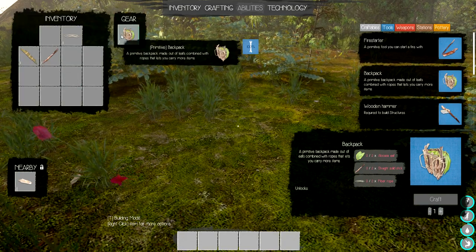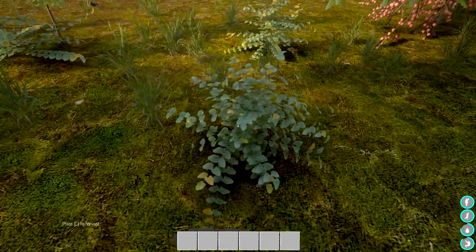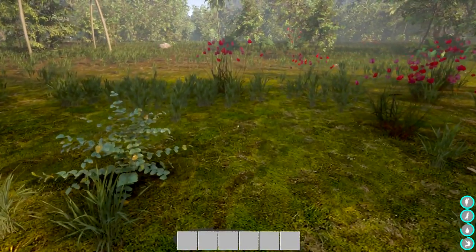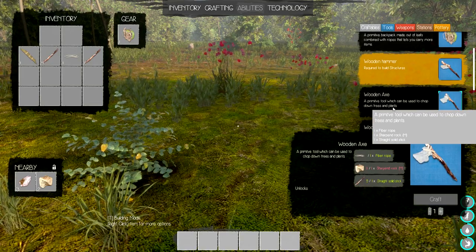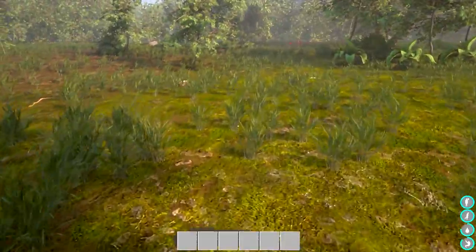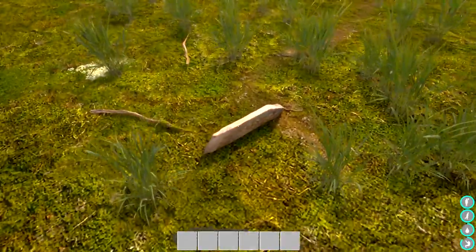Oh it goes into gear automatically - very nice! Is that a small picnic? No, it's a rabbit! This is early access so some things might change as you progress. Oh it's carrying something - it's a wood hammer! We don't need that right now but first we need the wood axe and also a fire. We need to get a sharpened rock - I saw a whole bunch of rocks on the beach, so we should head back there.